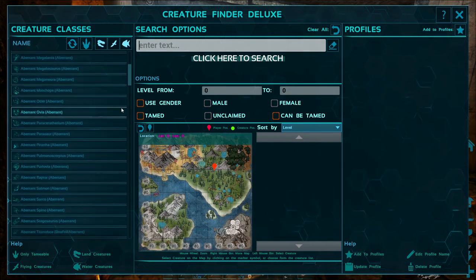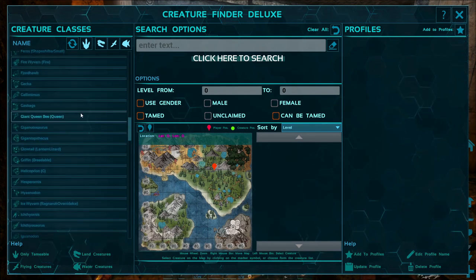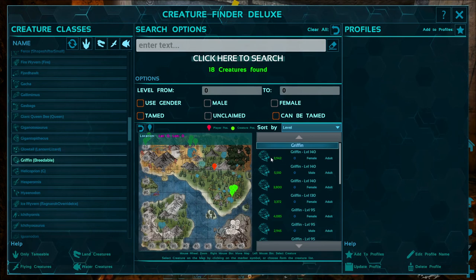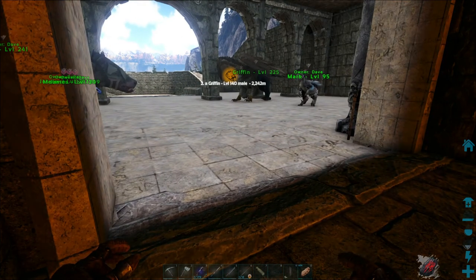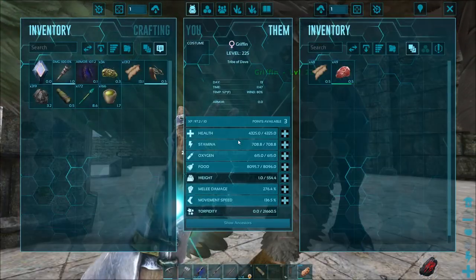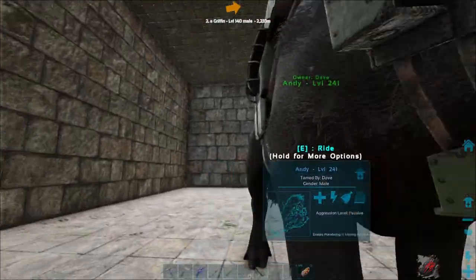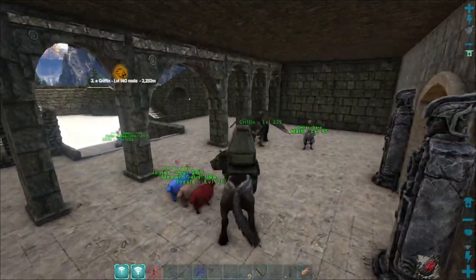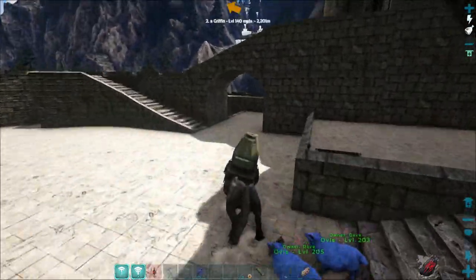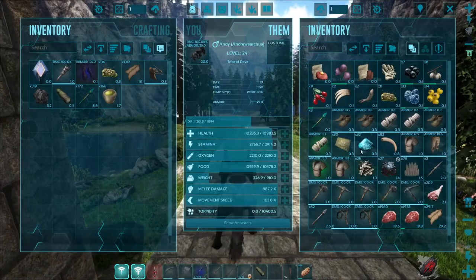Let's see what griffins we got here — make sure we only have the tameable ones. I think this is the one I wanted. I'm half tempted to take this griffin over there but I kind of don't want to risk it. Andy, get ready for another trip — this time you guys are going to come along. He's definitely going to be lower level than our female. Do I have mutton on me? I want mutton.